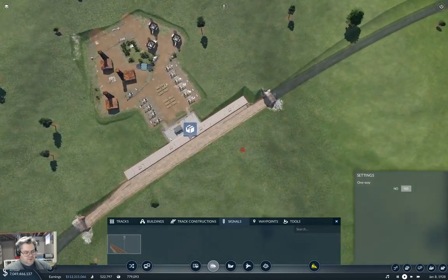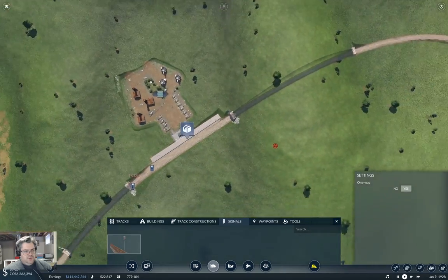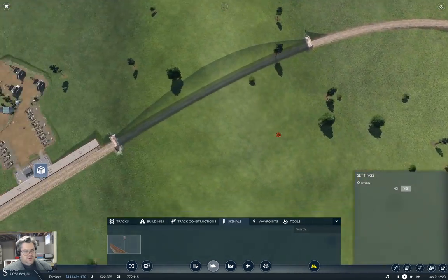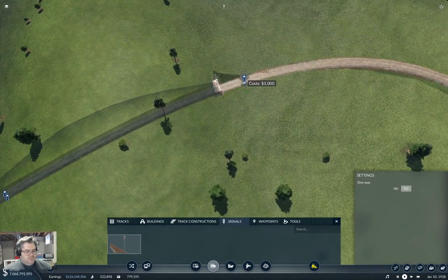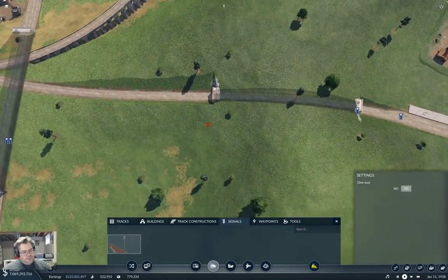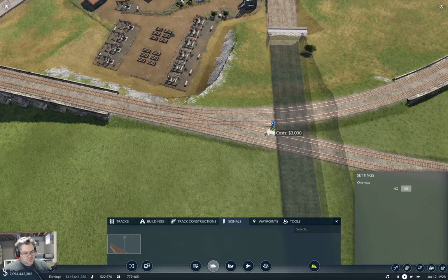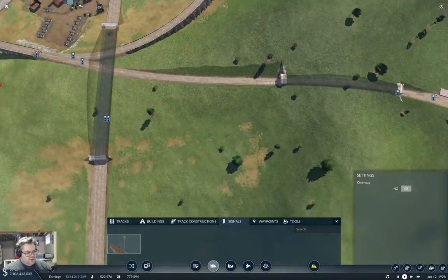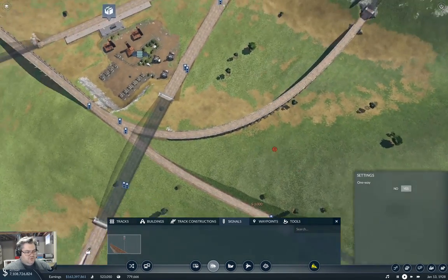Now we need signaling over here. So we're going to need a signal here, and one here, and we're going to need at least one along here. We'll put one here at the tunnel there, and one here — I'm putting that many so that the trains don't hold each other up as much, because we have a fairly dense set of stations here. And we're going to have four trains going back and forth there.